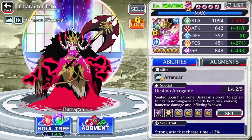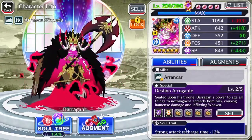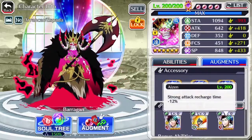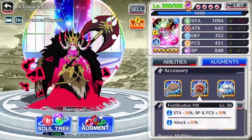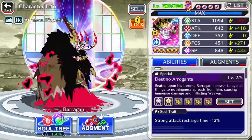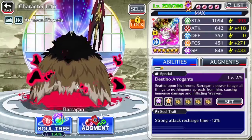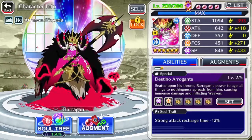Let's check out our Baragon. So off rip, he's in the wrong car killer with big dubs. Soul trade recharge time — I slapped him 12%, obviously a strong attack recharge, and then the hunting cap fortification pill and the hollow bait. He might be ranged too, so off rip he's broken. I've used him before, obviously for Senkaimon, but I haven't really used him for PVE besides Senkaimon.